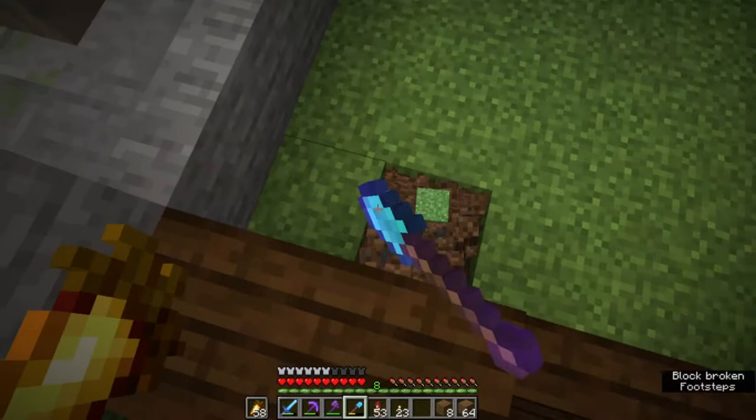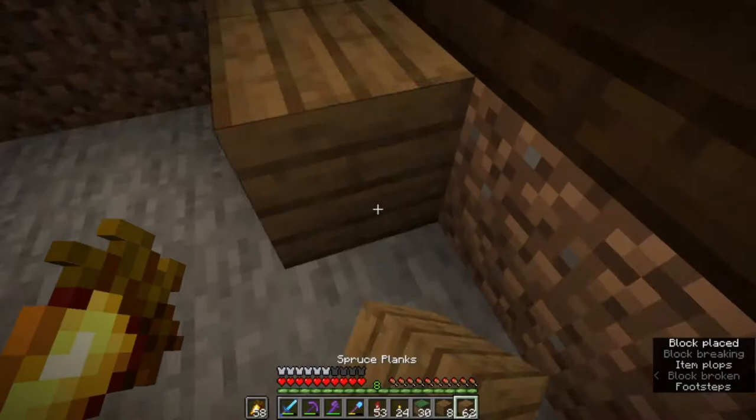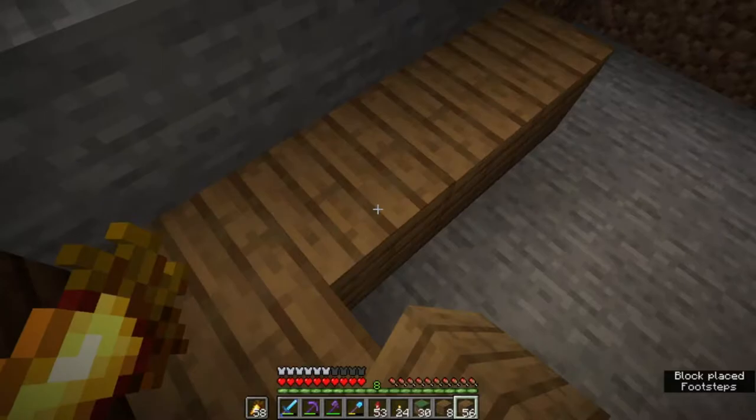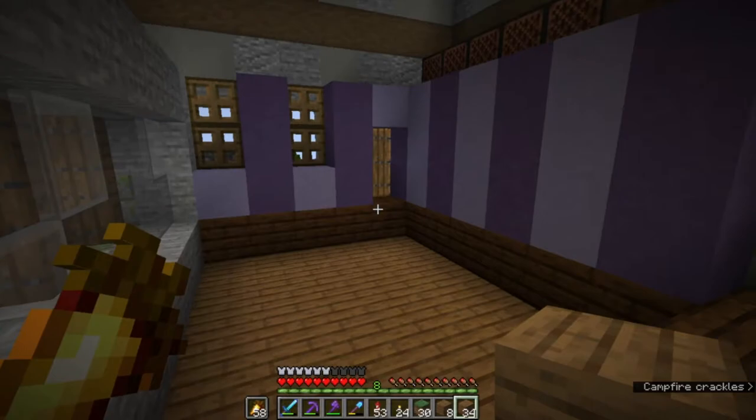The next step is picking the floor color. You want to look at your pre-existing floor and fill it with something much nicer. In this instance I think spruce will look quite nice in this area — and yeah, that fits in very nicely. I'll fill in the rest of the space with spruce so it all comes together. Just like that we've got a very nice room starting to come together.